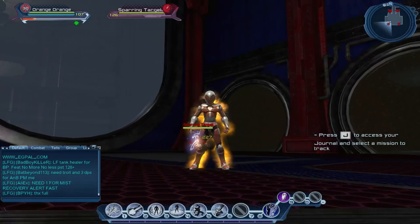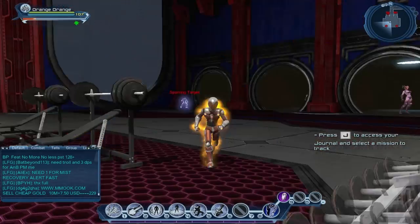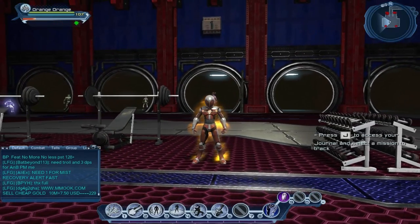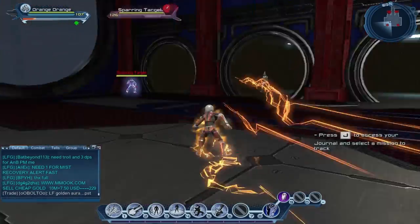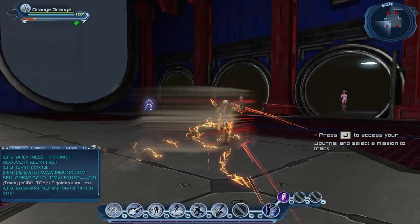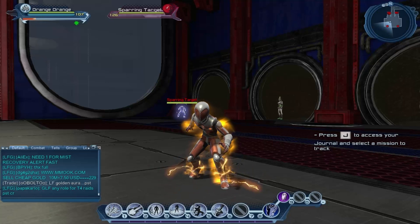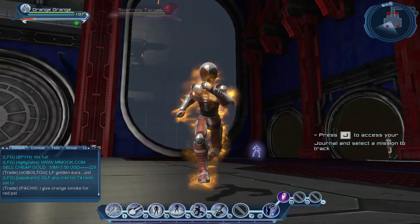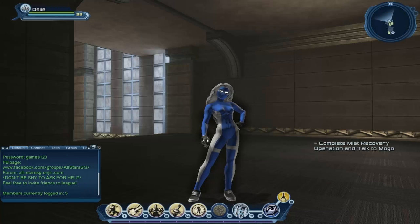Now we're going to look at the clips I captured before making this commentary and see the damage per second for each loadout and which one is best. I tested it on one target and on 8 targets for each loadout. I've also done a celestial combo run, so we will be comparing electricity to celestial. Now I'm going to switch to my celestial toon to show you the stats and damage.